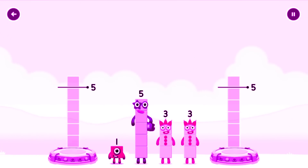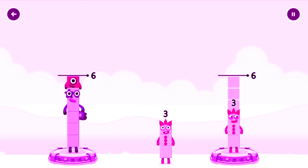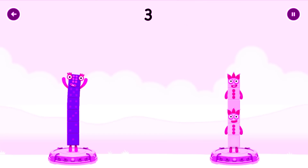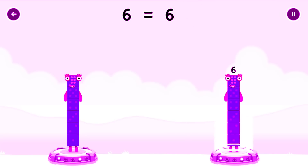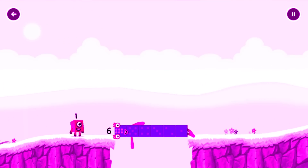Share the number blocks evenly to make 2 groups of 6. 3, 3. You got it! 5 plus 1 equals 6. 3 plus 3 equals 6. Well done!